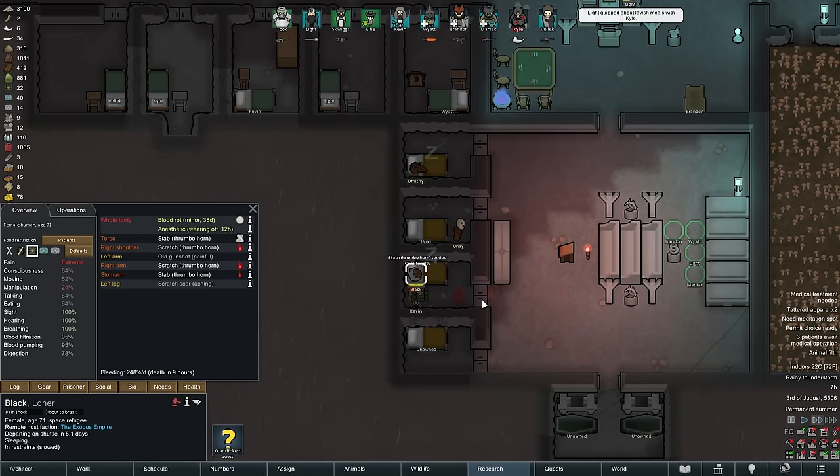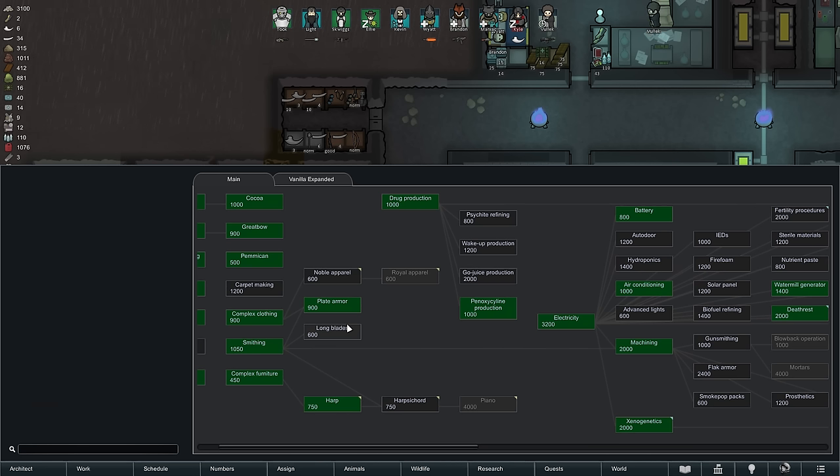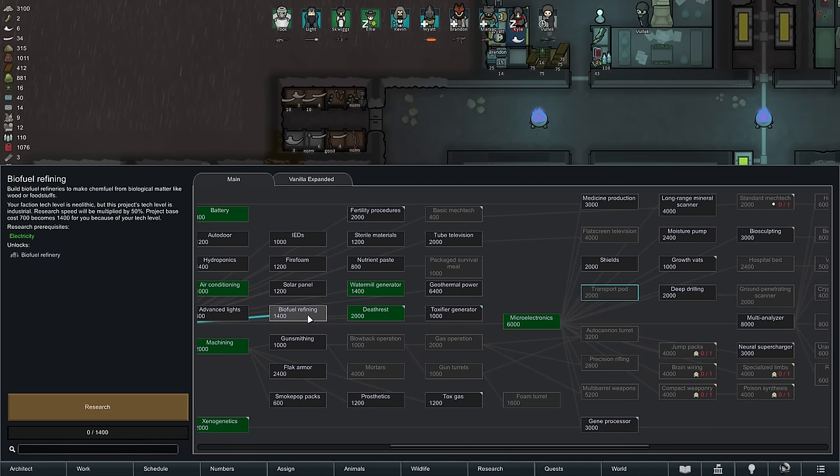A few hours later our researchers unlock the harp, and with that we can now perform Brandon's Knight Ceremony. It also means we can go back on the path towards transport parts with biofuel refining research.